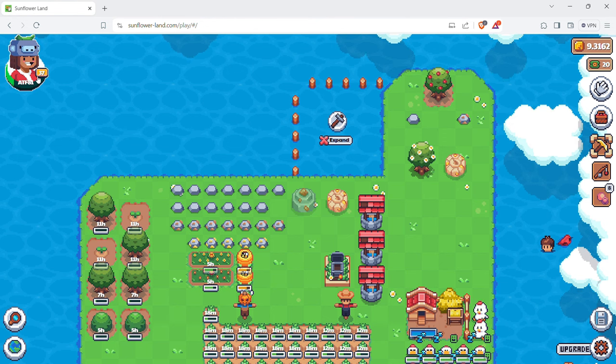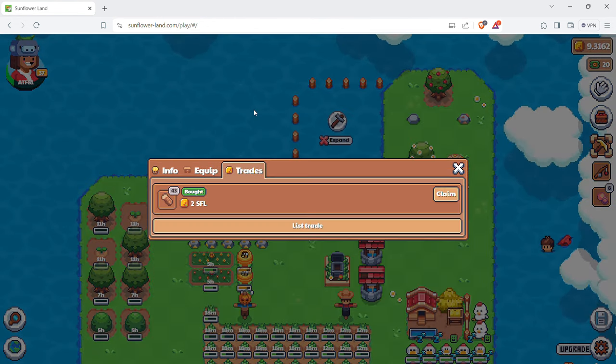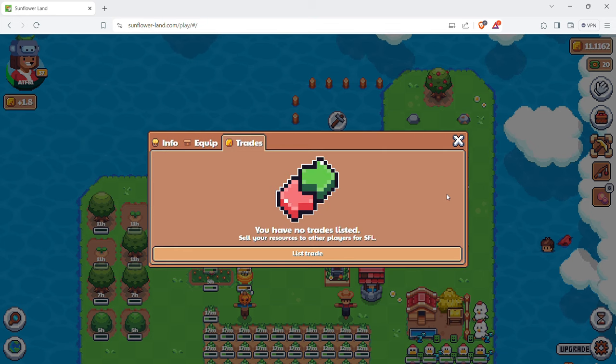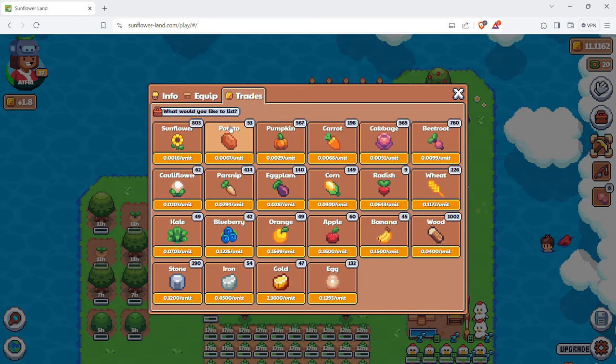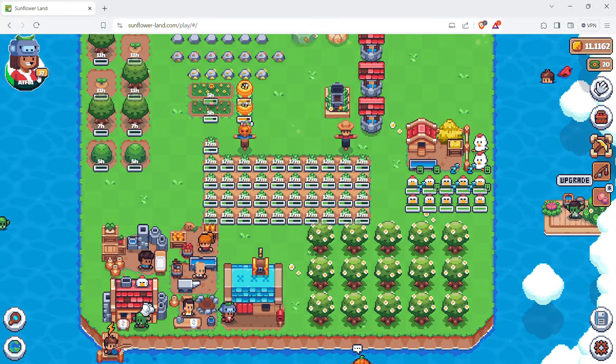I claimed the stone yesterday for 9 SFL. Going into my trades now - the wood listing for 43 actually sold for 2 SFL, which is more than the current market value, so that's good. I'll go ahead and claim that and can list more things if I want. I definitely won't sell the gold. I'm at 132 eggs at the moment - I'm not going to be upgrading my bumpkin right now, just building up eggs to get another egg farm going.